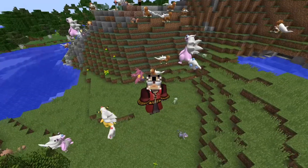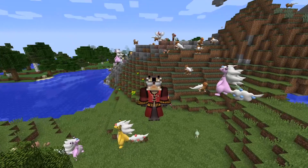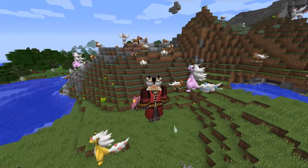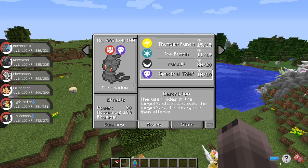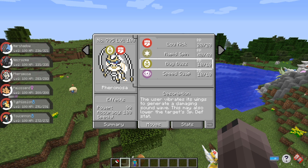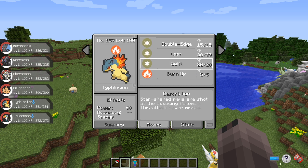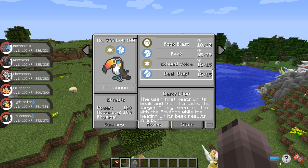Good day, lovely ladies and gentlemen, I'm Seik, and welcome to Pixelmon Update 7.0.8. There isn't really much new, but I'll go through it either way. The first change is that Spectral Thief, Photon Geyser, Speed Swap, Shore Up, Burn Up, and Beak Blast now have their effects added.